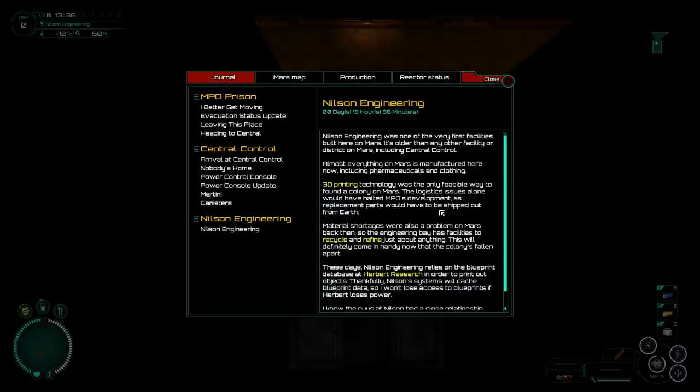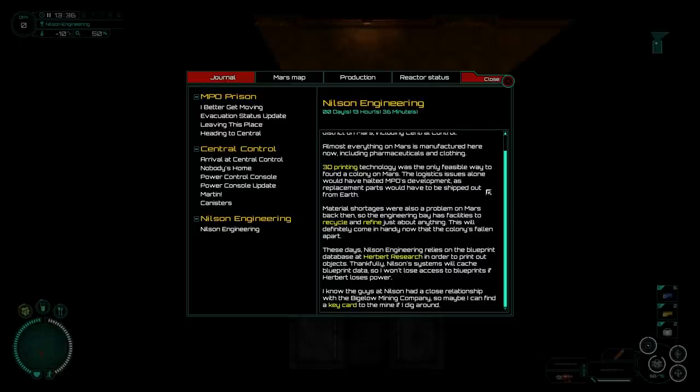Wilson Engineering is one of the very first facilities built here on Mars — it's older than any other facility or district, including central control. Almost everything on Mars is manufactured here now, including pharmaceuticals and clothing. 3D printing technology is the only feasible way to found a colony on Mars. The Engineering Bay has facilities to recycle and refine just about anything. Nielsen Engineering relies on the blueprint database at Herbert Research to print objects, but Nielsen Systems will cache blueprint data, so it won't lose access to blueprints if Herbert loses power. Maybe I can find a key card to the mine if I dig around — that kind of implies I should go to research first.